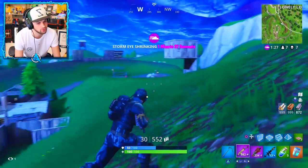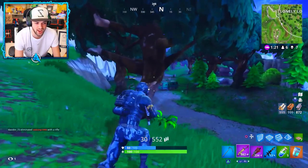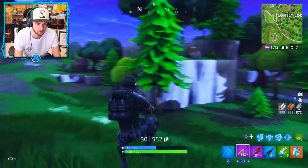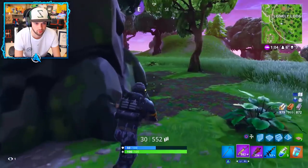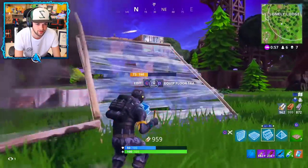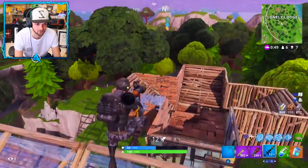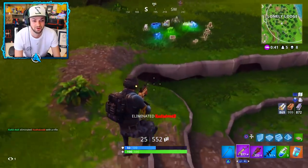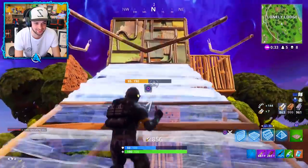We can make this happen guys. Supply drop coming in — we'll head over there, never know, could get a legendary RPG or legendary scar. Let's go all the way up — that guy's definitely in the base there. Ramp it. You see? Ow, ow, ow. The SMGs are really good in this situation. He left his base. Oh my god, I literally hit him with everything — RPG, one shotgun shot, and a scar as well.